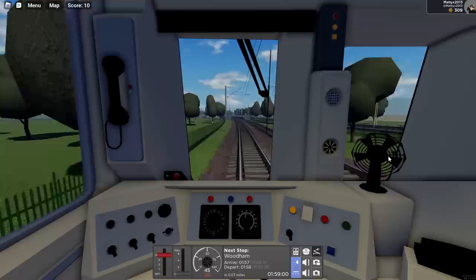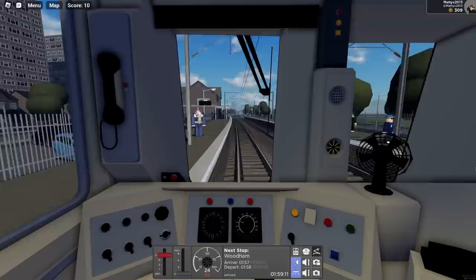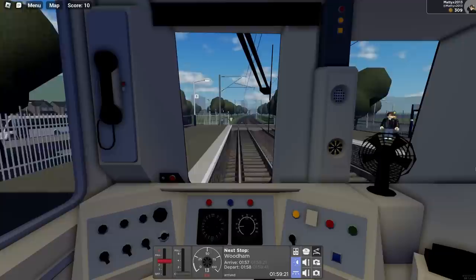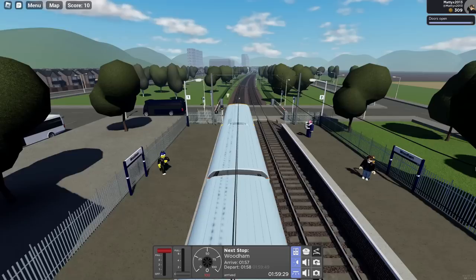We are coming up to a station. I like to approach it no more than 30 miles an hour, sort of around 30, 25. You'll find your sweet spot, you'll get used to the way you want to drive. Let's stop here nicely. I love that brake squeal. Open doors — oh look, it's Mezzy! Hello Mezzy, there he goes.